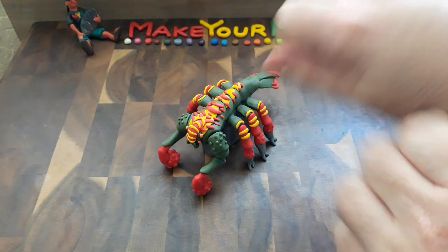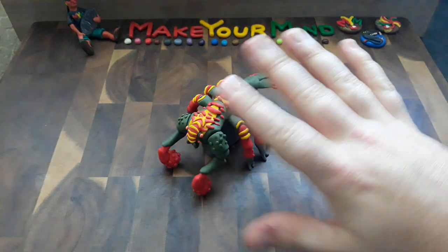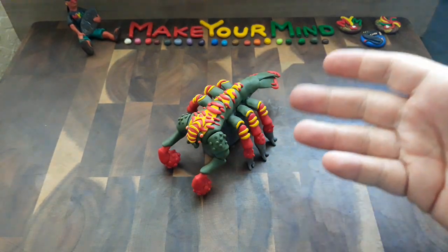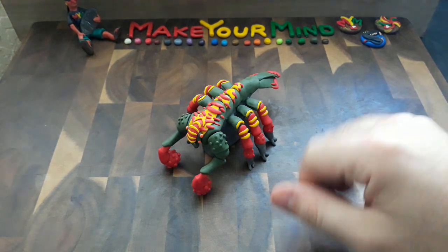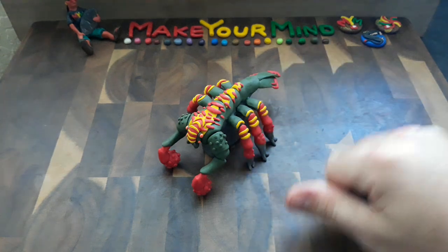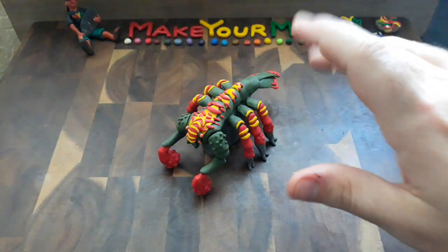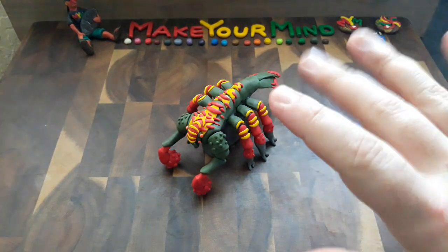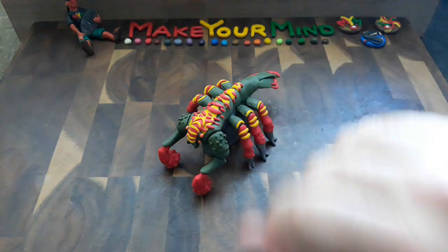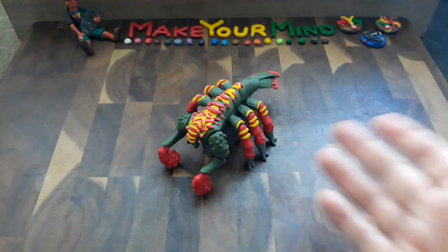It reminds me so much of a mantis shrimp with those punching arms. You have the smasher shrimps that sort of have the crazy colorations. If you don't know what a mantis shrimp is, you could look up a smasher mantis shrimp or a clown mantis shrimp — they're very rainbow colored. Their punch is so fast and so powerful that it has the power of a .22 caliber bullet. It's pretty intense. It can literally crack a crab shell in one hit. That's what I believe this character resembles the most.